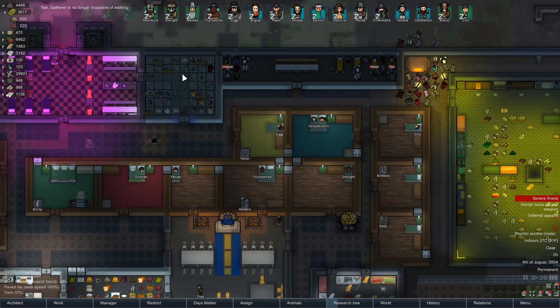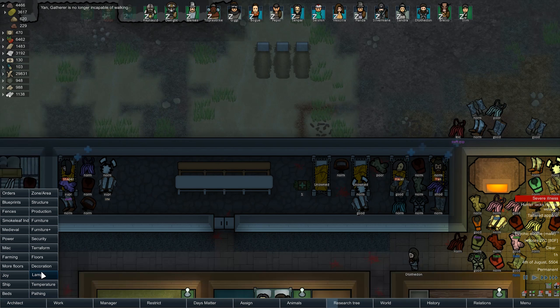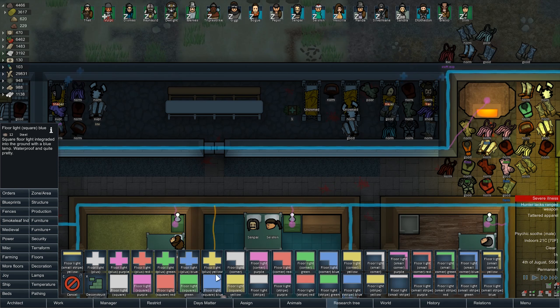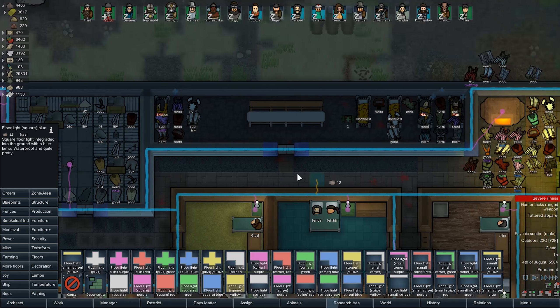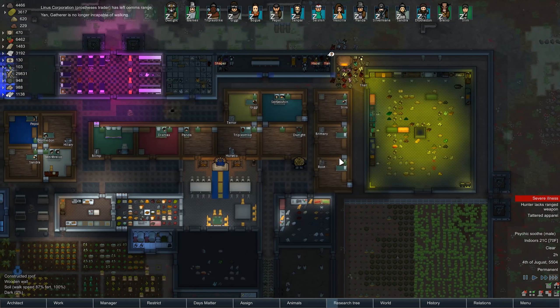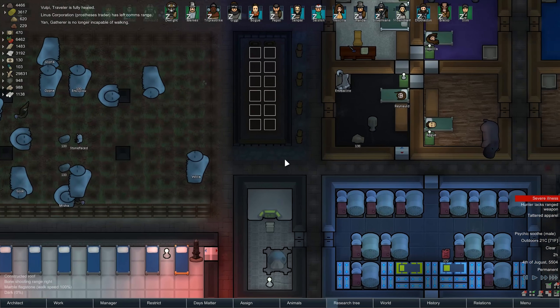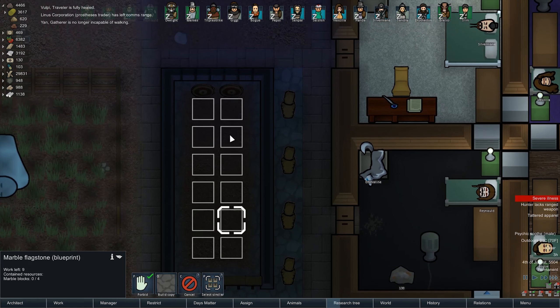So we're going to light up most of our rooms. I just realized our prison has no light in it - should probably change that. I'm going to give them blue lights. Why? Because blue lights are supposedly calming. It's an effect, and I'm actually a genius. There was a prosthetics trader, the Linus Corporation. I forgot about them. They're no longer in range, so it doesn't matter. I guess I have to deconstruct these before they can get in here.